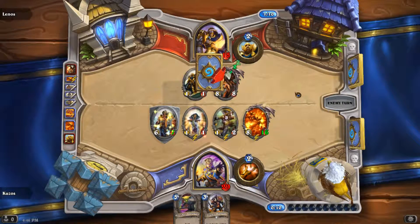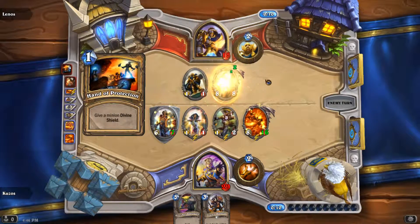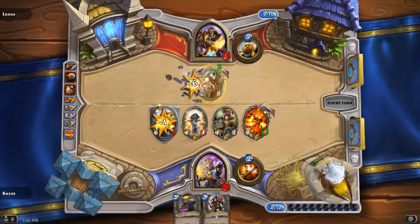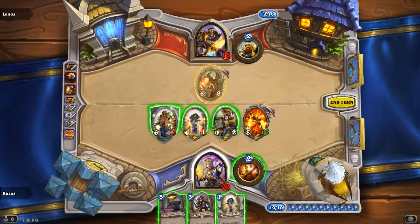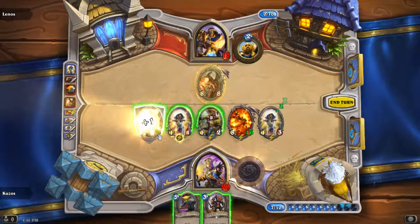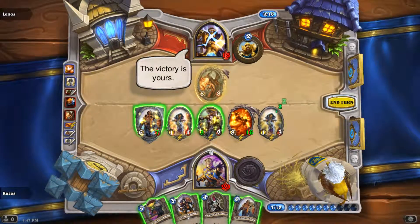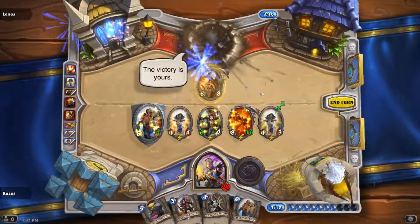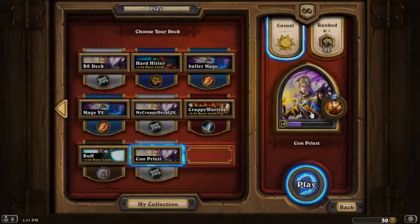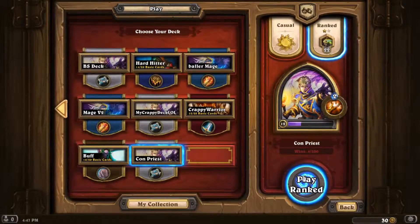His legendary was Alexstrasza. If you've played World of Warcraft you'll know this dragon. Her special ability sets a hero's remaining health to 15 — so it's really good if you're low, but it also reduces health if yours is too high. It's not damage, it just sets it. This guy conceded because we've drawn a lot of cards and have good board advantage. That's been a very good episode. This has been episode one of the Hearthstone video series — I've been Kuzos, and I'll see you guys for the next video. Bye-bye.